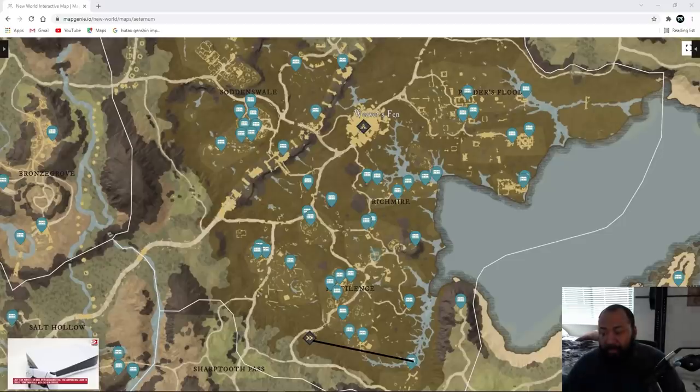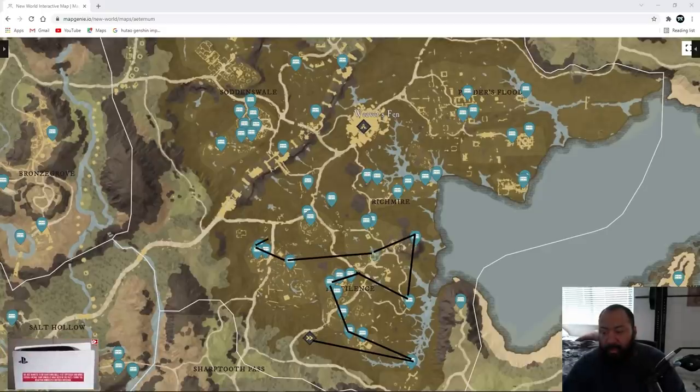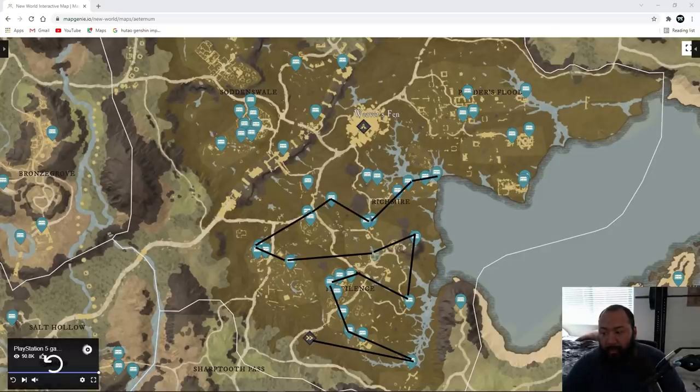Then I'll run this way, then this way, and grab these chests in this direction. Then I'll run down here, grab these, run up, grab this over here, and then go straight across to these chests. Then I'll get all of those and go this way, this way, this way - straight up through here. I'll cut across this bank, grab these chests, go up here, cut down this way, go up this direction, and grab these.